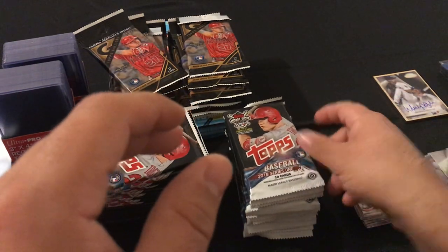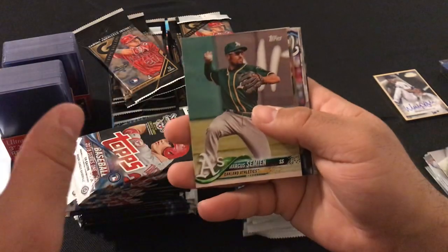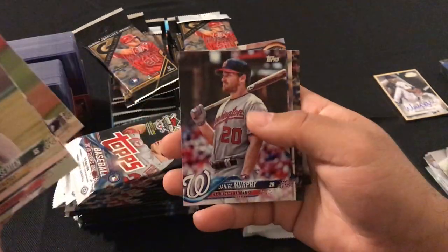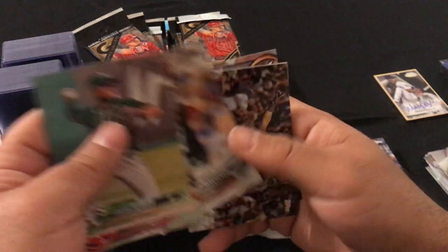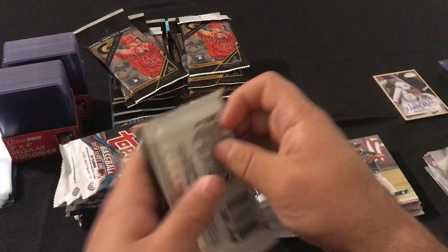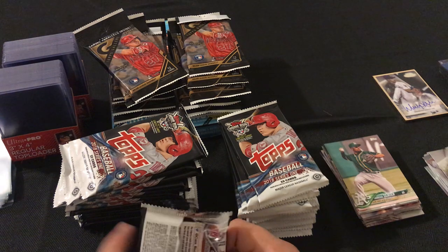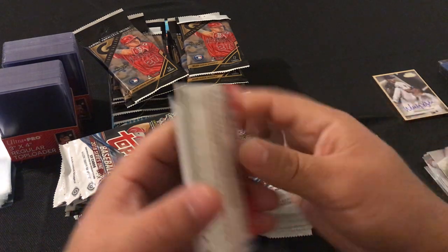This pack: Marcus Semien, Jackie Bradley Jr., Luis Severino, Daniel Murphy, Miguel Andujar rookie card, Hank Aaron Award Giancarlo Stanton, David Peralta, Brad Hand, AJ Pollock, and Chase Anderson.